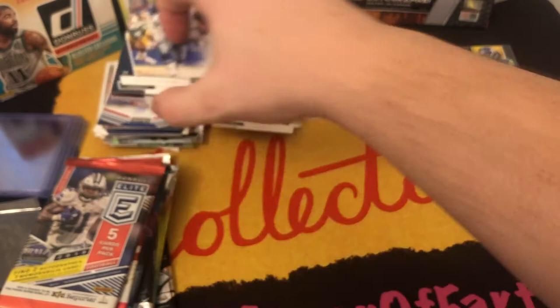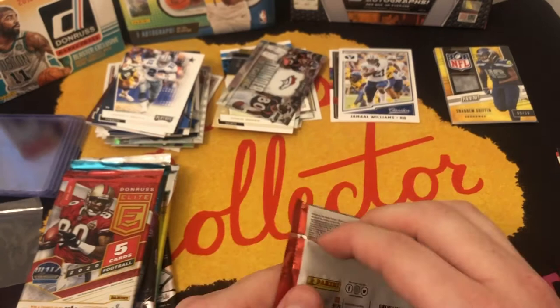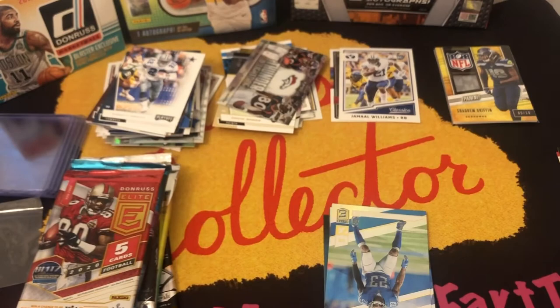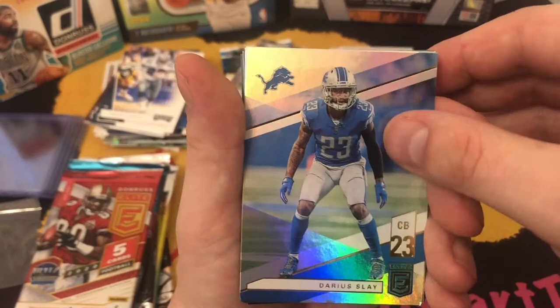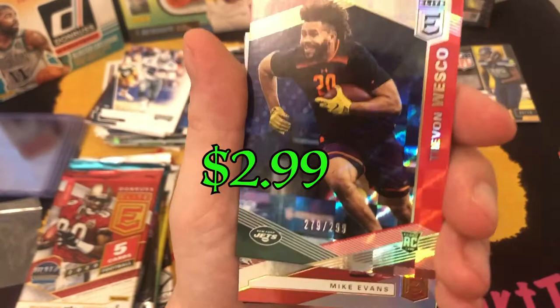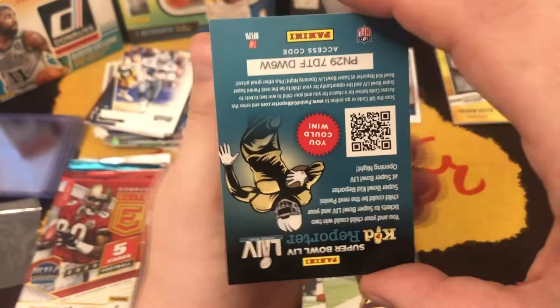Now we got our Elite 2019. Let's pop it. We got Darius Slay, Leighton Vander Esch, a Trevin Wesco tight end refractor rookie numbered to 299, Mike Evans, Adrian Peterson, and of course a Kid Reporter card.